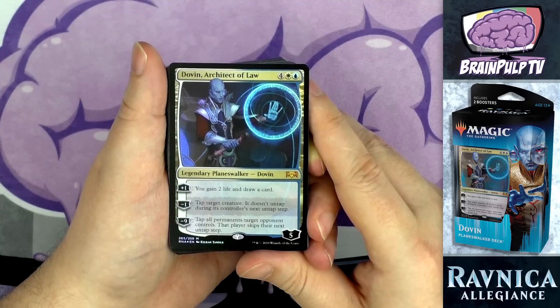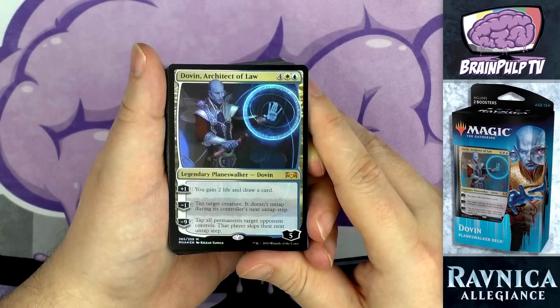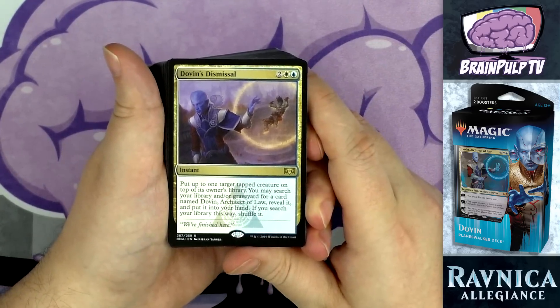Still, the ultimate — tap all permanents target opponent controls and they skip their next untap step — is a huge advantage if you can ever pull it off. I hope it works for someone out there, because it'll never work for me! Okay, next up: Dovin's tutor card. Each planeswalker deck comes with a card that allows you to call up your planeswalker from the graveyard or the deck itself.